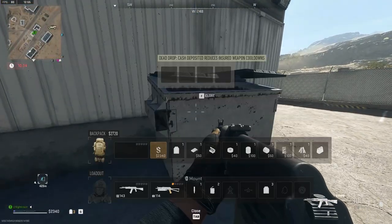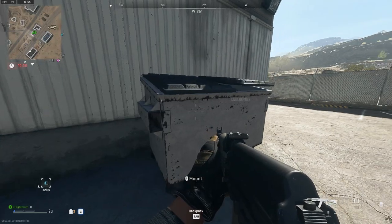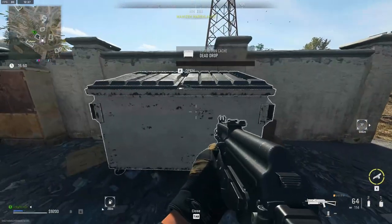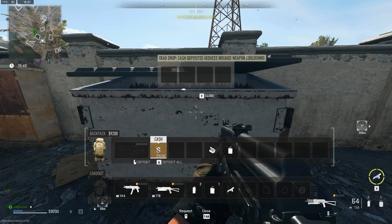Dead drops are safe spots scattered all across Almazra in DMZ, where you can insure your cash and lower your insured slot timer if it's on cooldown. These dead drops can easily be spotted by looking for white dumpsters in the right places. There are a total of six dead drops in this game mode, and they always spawn in the exact same location.